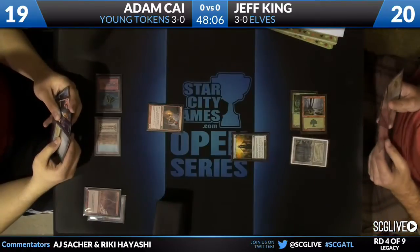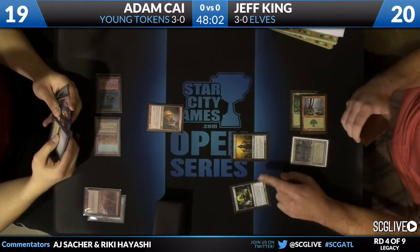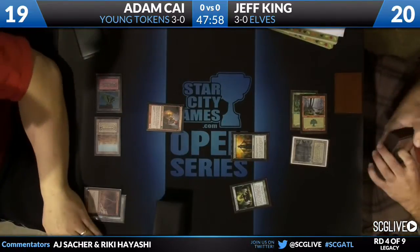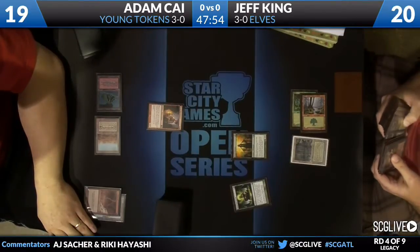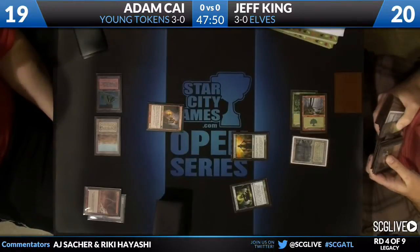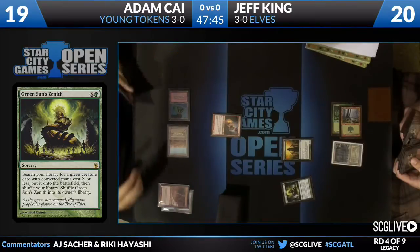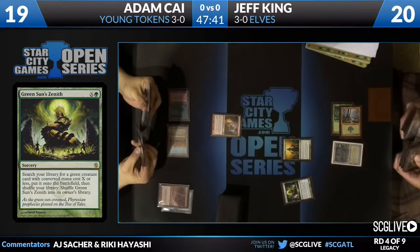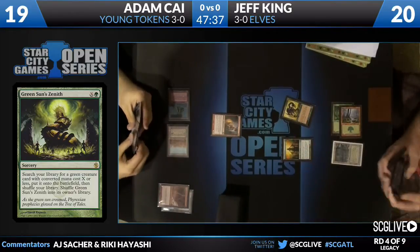So let's see what he's got on turn three here, as Adam Kai has a Young Pyromancer. It looks like a Green Sun's Zenith for one — this is likely a Nettle Sentinel, perhaps a Heritage Druid. He stopped at two different Nettle Sentinels. I don't know if he's looking for his favorite Nettle Sentinel or going for the Heritage Druid, but he could also be going for the Symbiote because he has the Visionary.